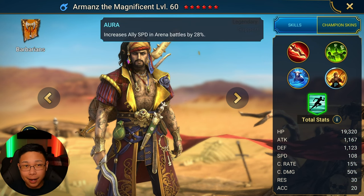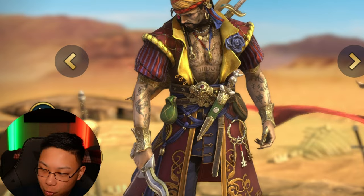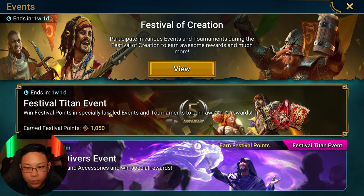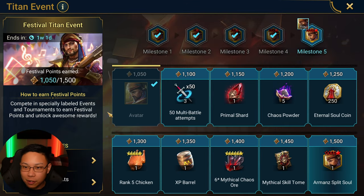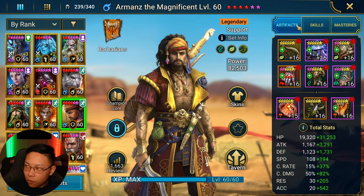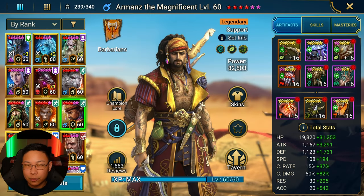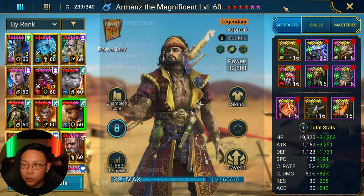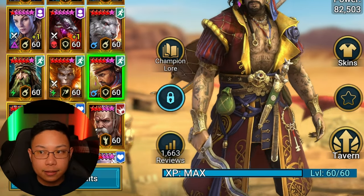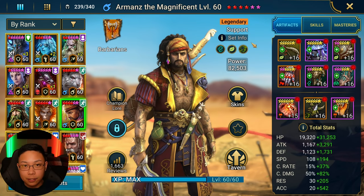His aura is a pretty high 28% to arena battle speed. He's already going at 108 base speed, and he's got 30 given resistance and 20 given accuracy. But at the time of this recording, I've done all events including Summon Rush — I maxed out Summon Rush. I've done all the events, all the tournaments. I'm at 1050 out of 1500. Fire Knight is about to drop and I'm 450 away from getting the five-star soul.